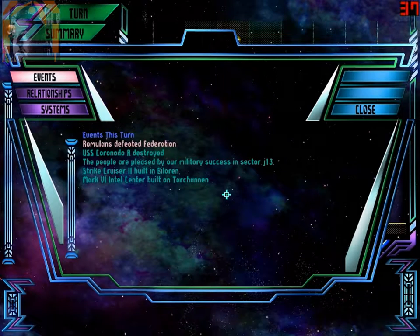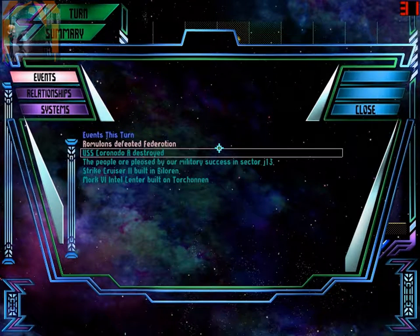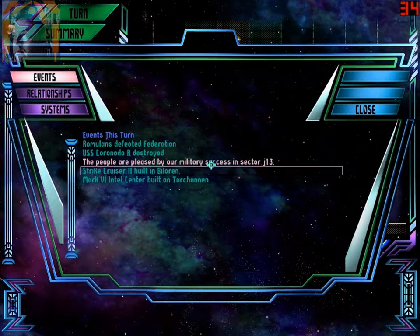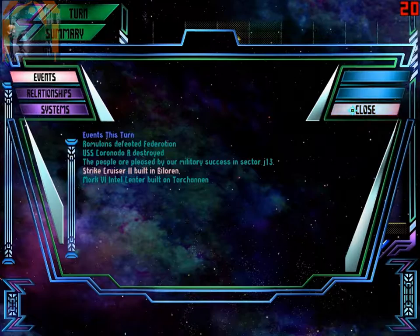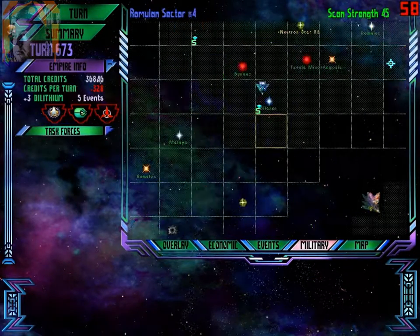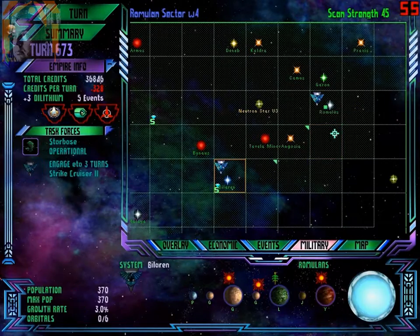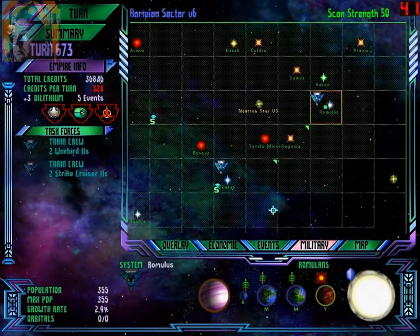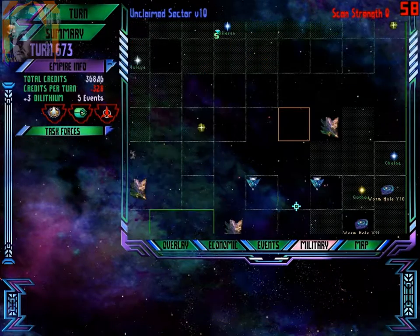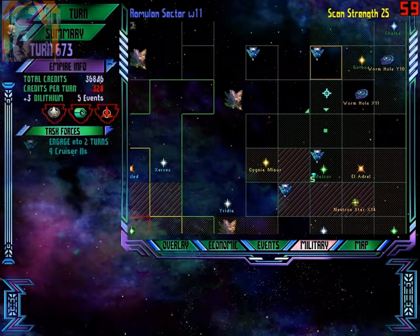Let's check the news. Romulus defeat Federation. Strike cruiser in Bilaren — okay. Intel center in Tarkano — that's fine. First, let's move the Bilaren ship for training. Good. Train. Redeploy — done.